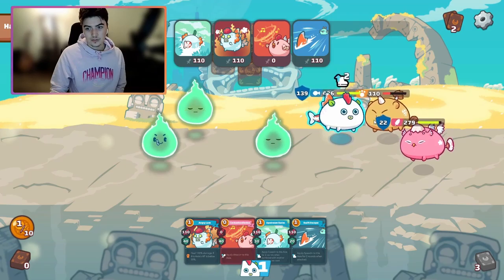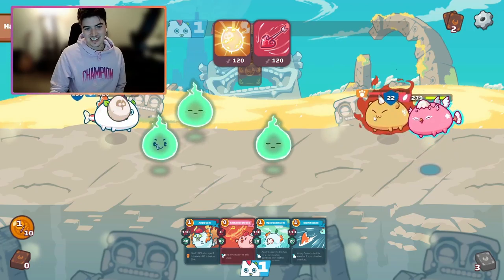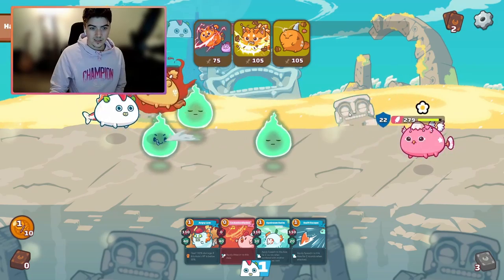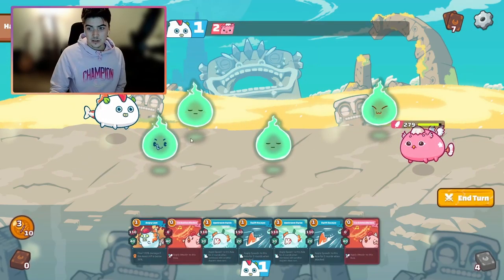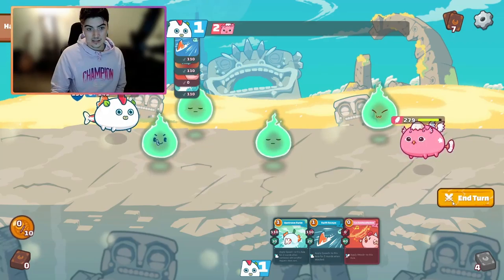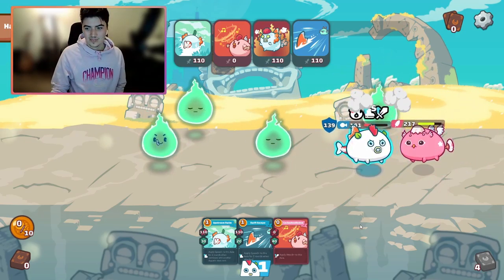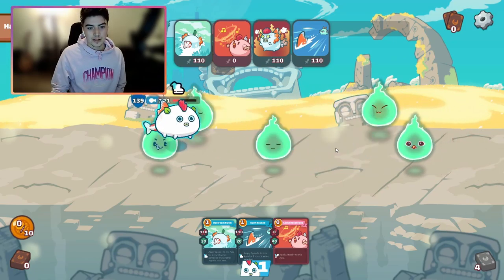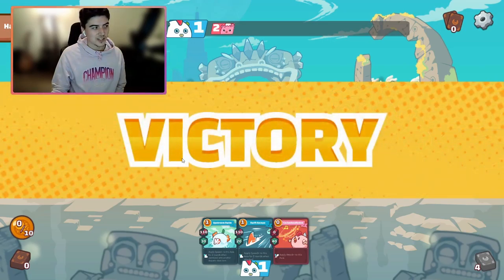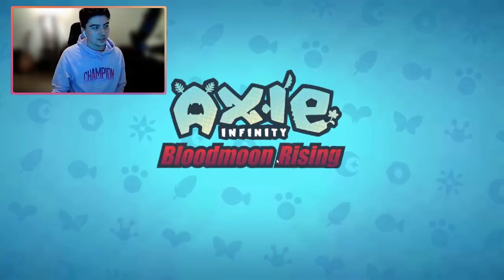He gets no value out of his beast cards, which is great. He Last Stands — so unlucky — but we are faster than his bird now. We play all our cards and he can't do anything. This guy almost turned it around, but you see how we won from such a huge disadvantage: we lost our plant, we lost our midliner — 1v3 — and our backliner just destroyed this bird, beast, plant combo. That is the power of the double aqua build.